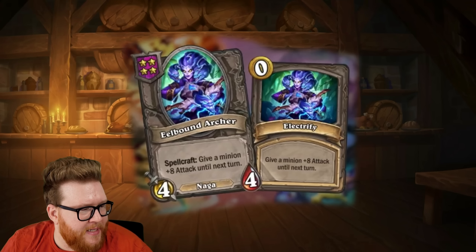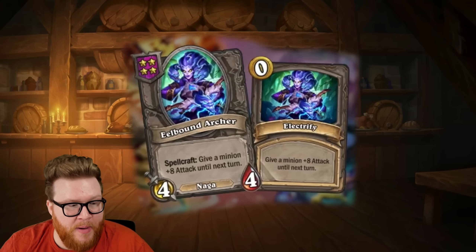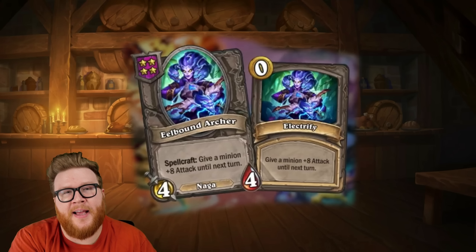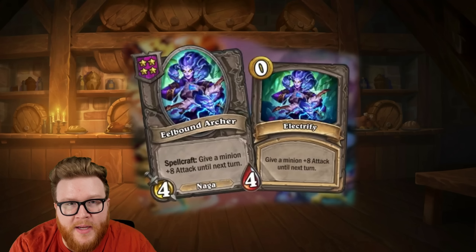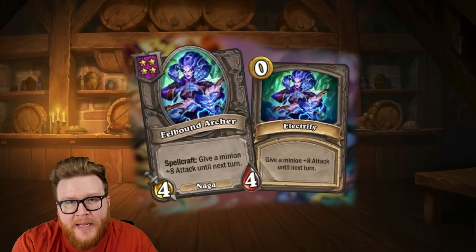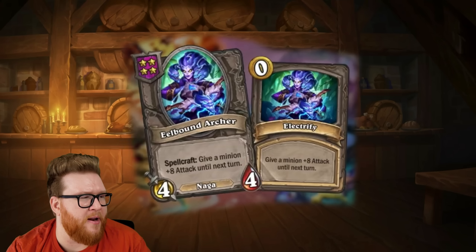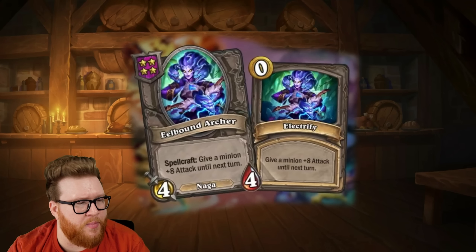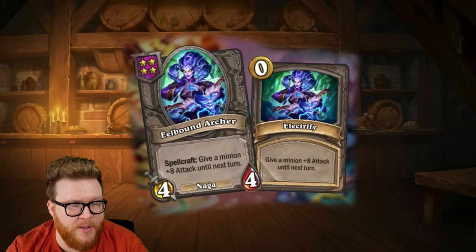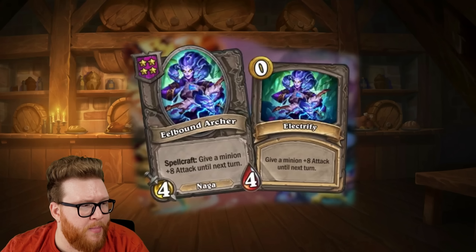So this is the Eel Bound Archer, a tier 4, 4/4. It's got Spellcraft: Give a minion +8 attack until next turn. So this is another one of our Spellcraft buff fuel sorts of cards. And this one I think is really nice with +8 attack — that's a really decisive stat line. For things like a Cave Hydra, you just put down one cleave minion in the mid-game, maybe even a good Divine Shield minion. Could help create a carry unit basically by itself. Maybe a 10-attack Cave Hydra is enough to get you through a few mid-game rounds essentially all by its own. And it's all in the back of a single Eel Bound Archer. Then if you need to pivot off later, you can always put this eight attack on something else as you start to finalize your build in future rounds. I think this will be a nice little option for mid-game Naga builds — just keeping up sometimes with key minions.